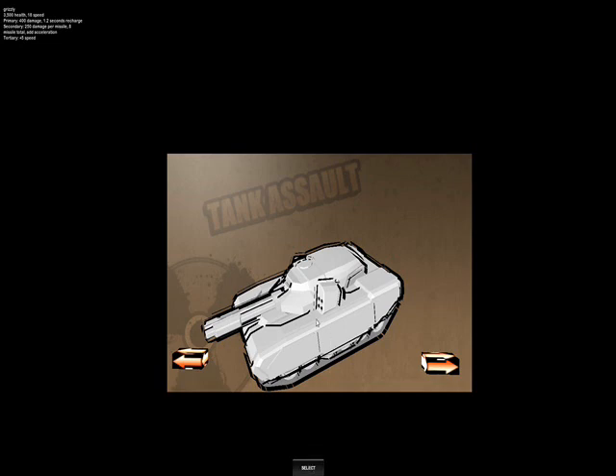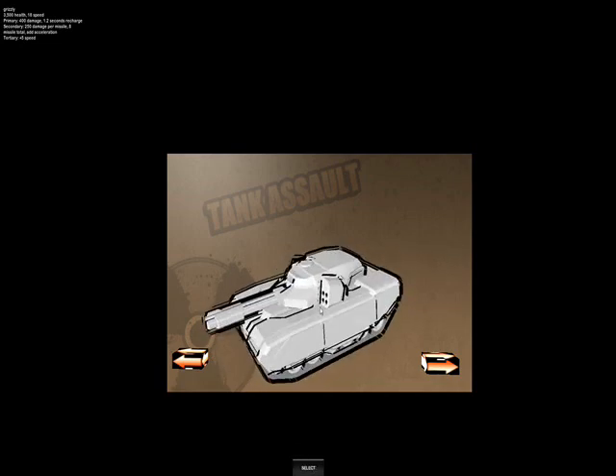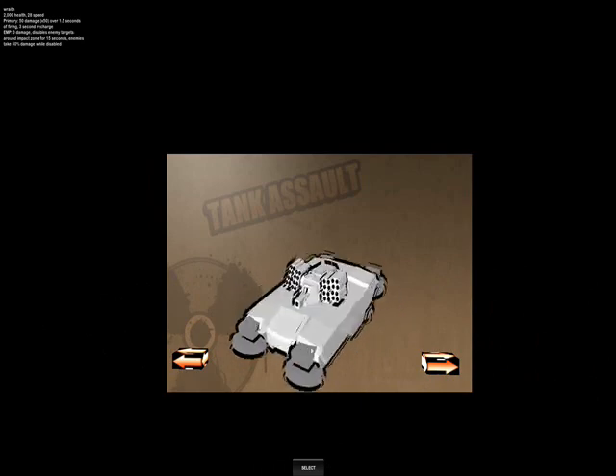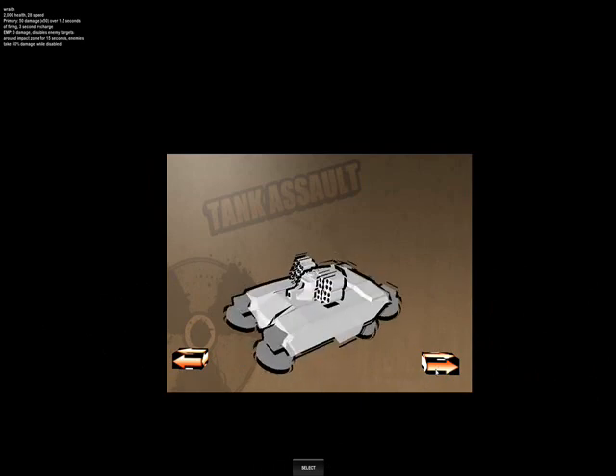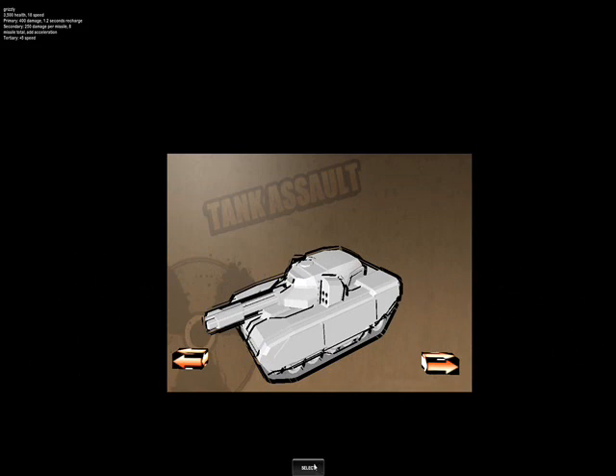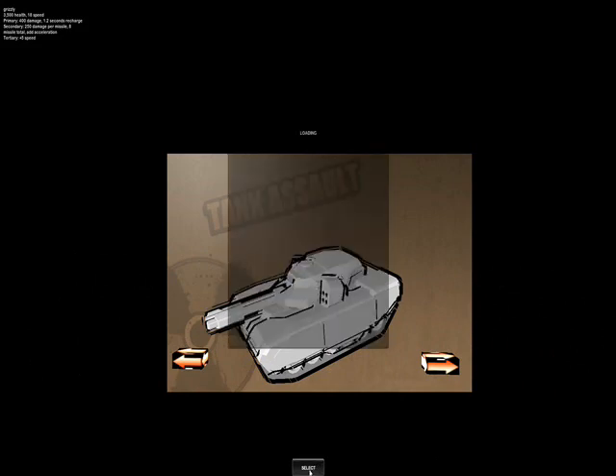You just pick a tank here — this is our Grizzly Battle Tank, we have the Cockroach, or just the Roach, and we have the Wraith. There will be more tanks coming, but these are what we've decided to work on for now. I'm going to choose the Grizzly here, and this is our awesome loading screen.